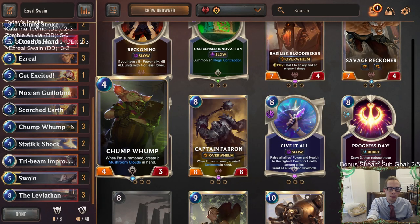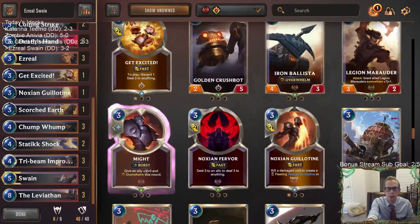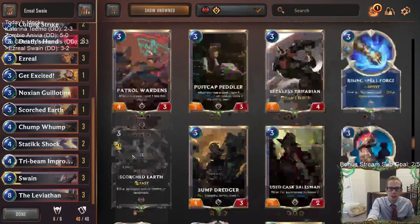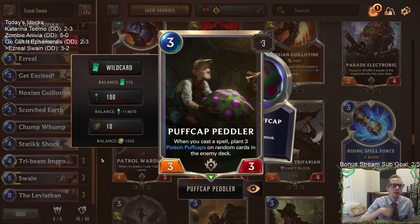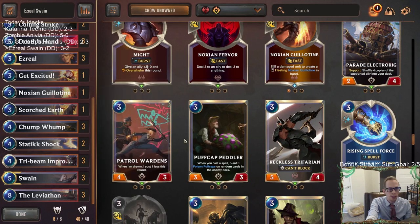I'm not sold that Chump Wump is better than Puff Cap Peddler, honestly. The Mushroom Clouds only do one damage with Ezreal - that's not very much. It's probably worse than Puff Cap Peddler. Peddler is another three-drop that helps Tri-Beam and Improbulator, and if you have a matchup where you can use removal on other stuff and keep Peddler out there, that's a ton of Puff Caps. Plus, Twisted Elise is the most popular deck right now and Puff Cap Peddler is amazing against them.